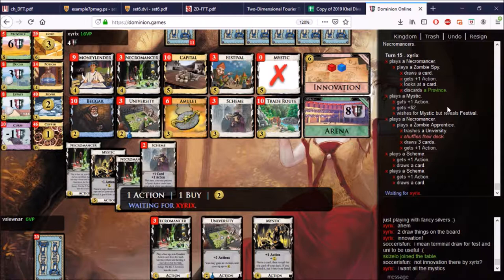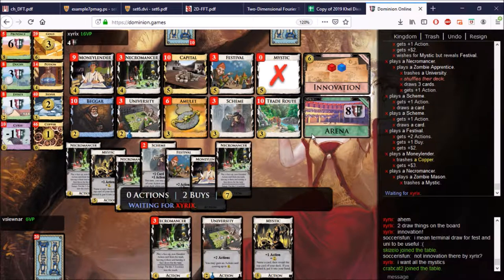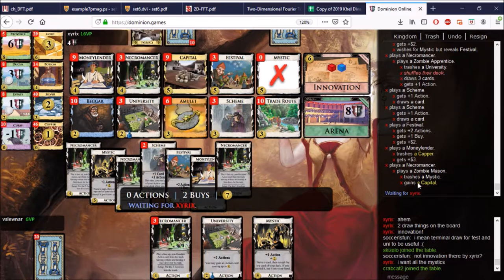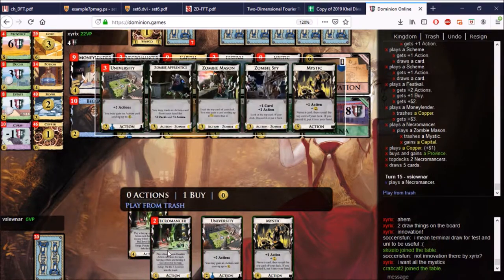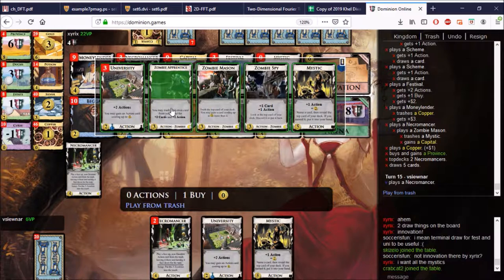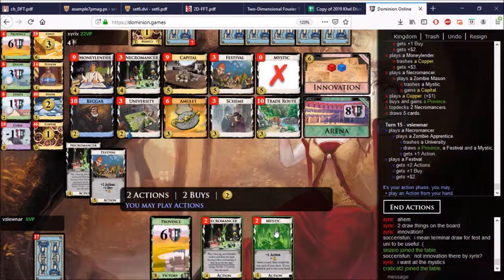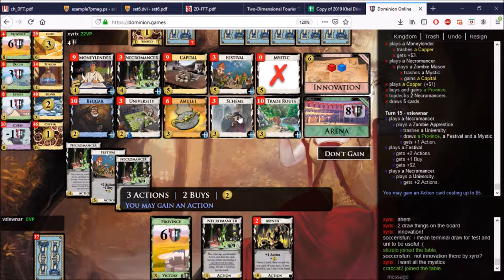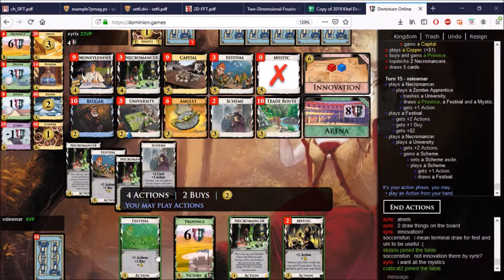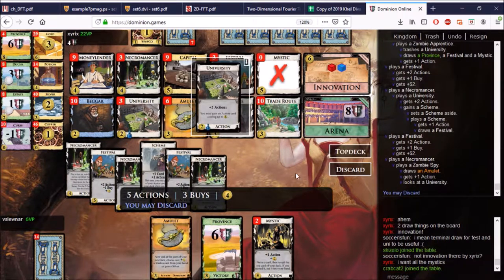Trash is another University. I forgot he doesn't have Universities anymore, so the pile out there isn't that easy. Trash is a Mystic, gains a Capital. Let's see if we can get to Double Province — we have lots of Silvers in the deck. Apprentice the University. That means all our Mystics need to draw, which is incredibly unlikely, but we'll try anyway. Let's play this one as a Uni so we can gain a Scheme. Play the Scheme to draw.